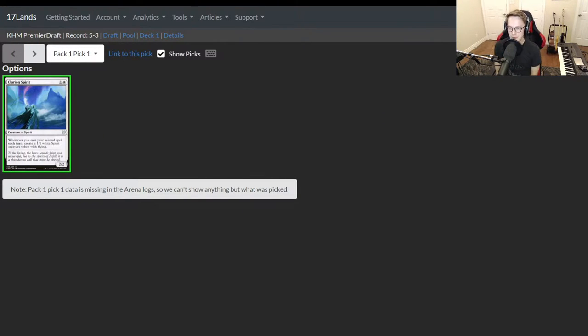Starting with our good friend Clarion Spirit. This is my pick for the mythic uncommon of the set. I know a lot of people would probably disagree with that, but this is just one of my favorite cards. I think it's super powerful and a huge reason to be drafting a white-based aggressive deck. Of course, we don't get to see what else is in the pack because of arena logs. Sadness.